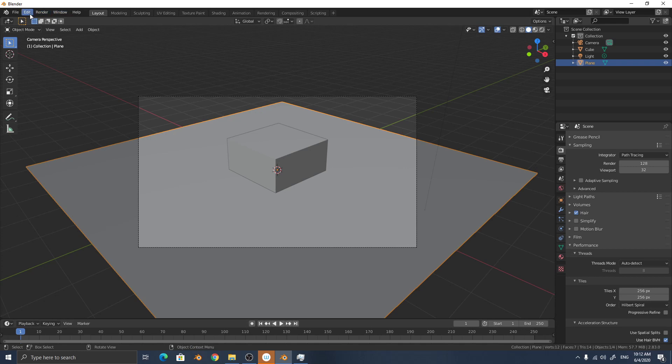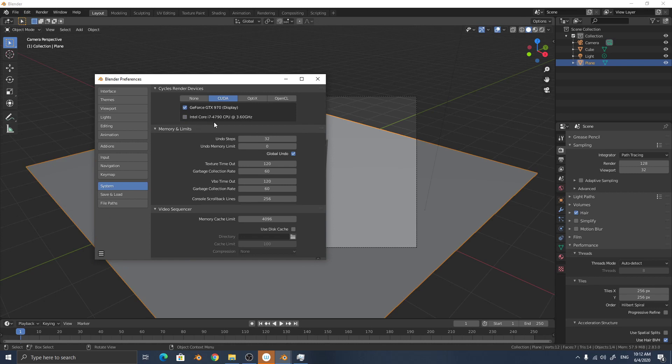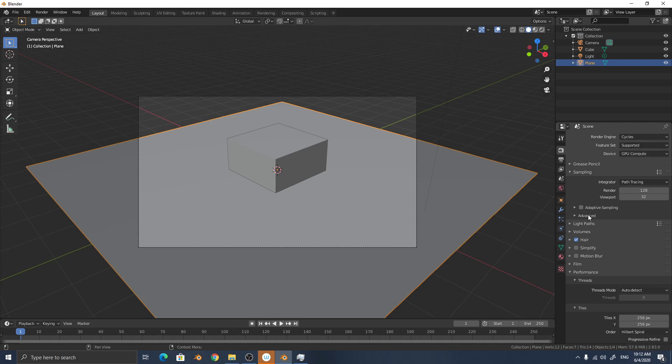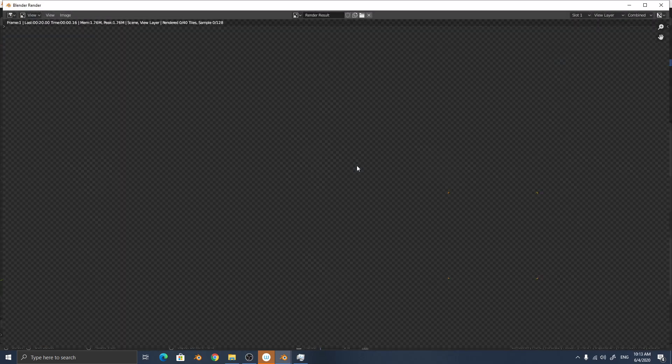I will remove the CPU from the render and try another new feature in Blender 2.83: the Adaptive Sampling function. Check the Adaptive Sampling checkbox, and for the Pause and Min settings, do nothing — it is best to leave them at default. Changing the values increases render time, so don't touch anything.